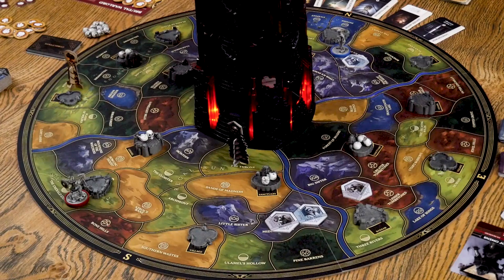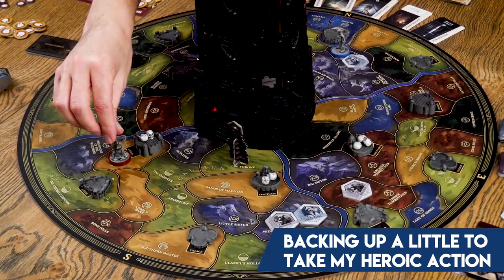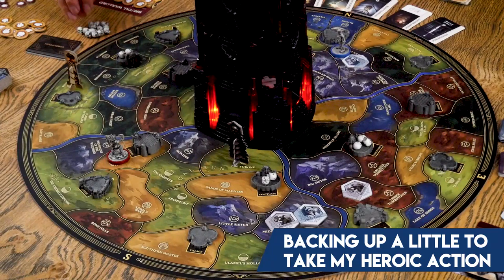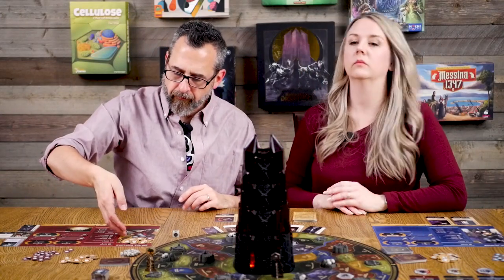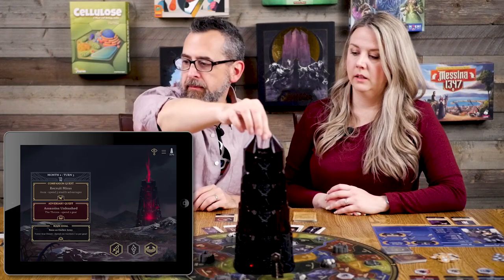Actually, I revise my plan: instead of taking all my movement at once, I'll stop partway, cleanse two skulls off the citadel for two spirit and my heroic action, then finish moving south. That's a better move. I get two spirit, and I'm now in position for next turn. I drop a skull and the tower eats it — no events this time.